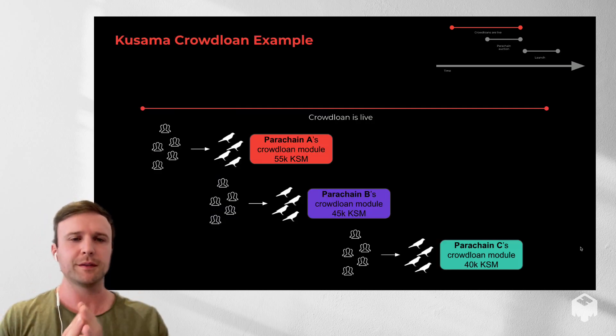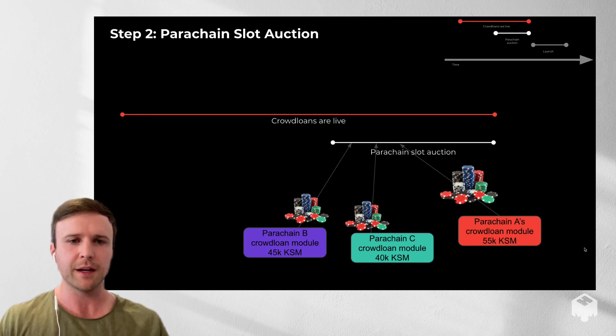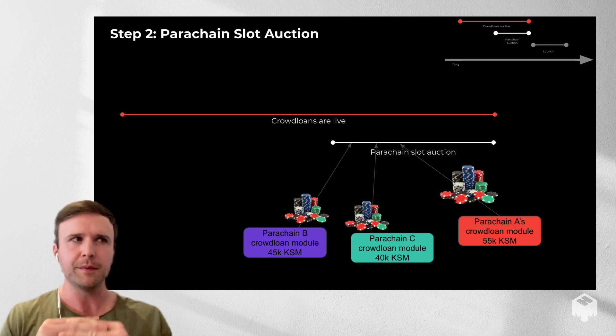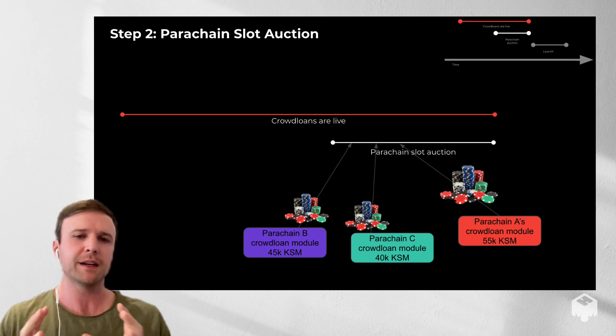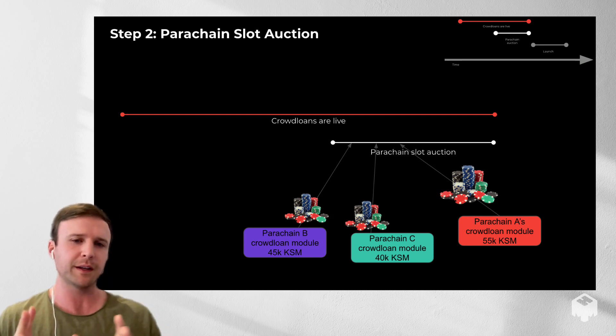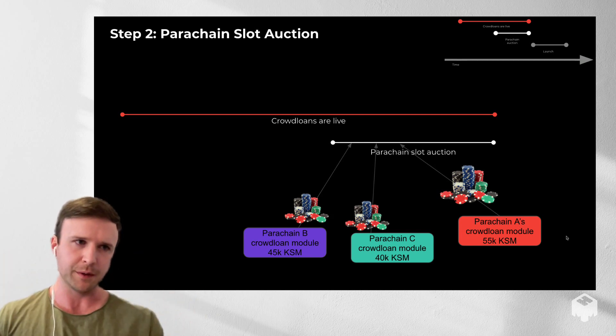During the crowd loan period, you've got multiple teams crowdsourcing KSM or DOT from their communities, and that leads into the parachain slot auction. Everything raised in the crowd loan stage is not accessible to the team, but they can use it in the parachain slot auction. You can think of it like a poker table — at the beginning of the auction, all these teams basically go all in with the funds they raised.